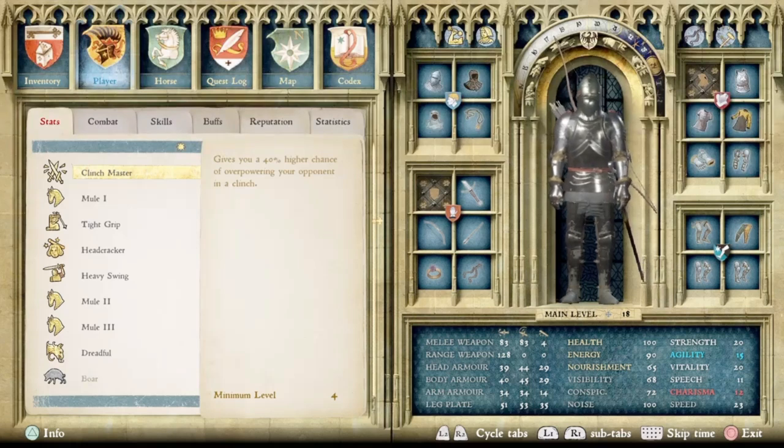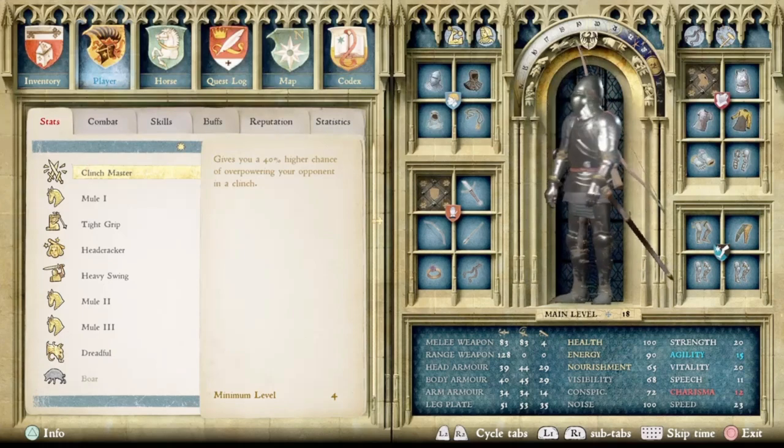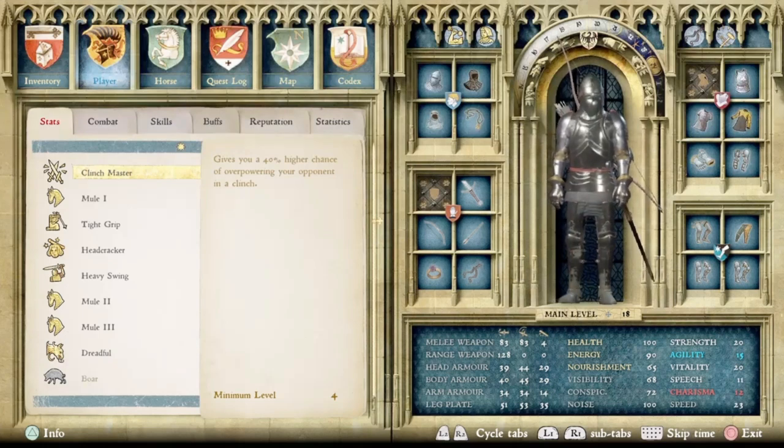Lastly, at number one we have Clinch Master, which gives you a 40% higher chance of overpowering your opponent in a clinch. This one is an obvious choice for number one, seeing as it drastically evens the playing field, especially among strong NPCs. Now the people that used to manhandle you in a fight are getting a knee to the head or kicked back into a ditch instead of you. This skill makes it much easier to fight in almost any type of combat, especially melee or unarmed. All you have to do is close the gap between you and your opponent, come in for a clinch, push them away, and while they're trying to recover, you can quickly attack — making it a very, very valuable skill to acquire. In addition to that, it's only level 4 to get it, so it's really easy to get early on in the game, so I suggest it very strongly.